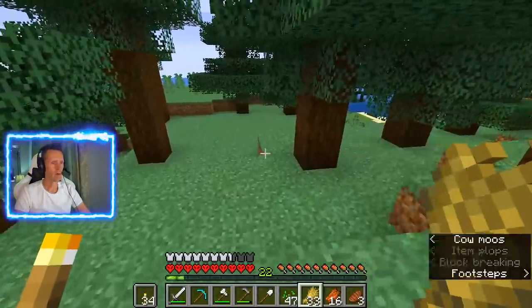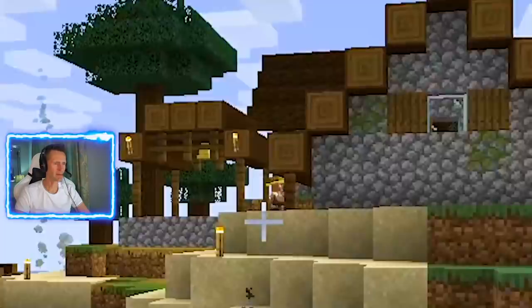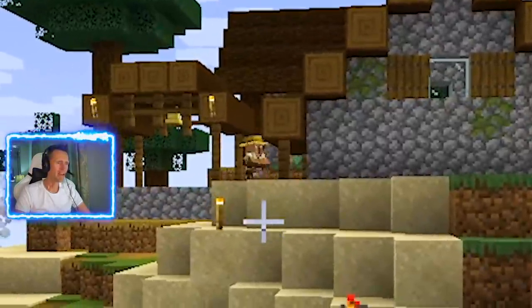I need this cow. Look at that villager over there — he's jumping. He's like making a TikTok. He's dancing. I think he's making a TikTok.